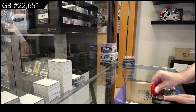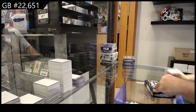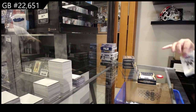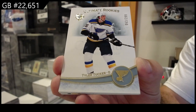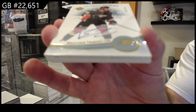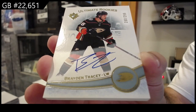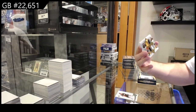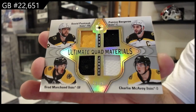We've got the ultimate 2223 four-box rake. 2.99 Tucker for the Blues. Number 2.99 for the Anaheim Ducks of Tracy. Anaheim quad number to 49 - a Pasternak, Bergeron, Marshall, McAvoy Boston quad jersey.